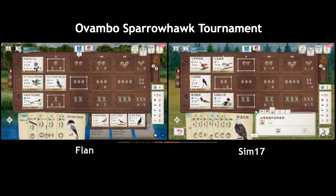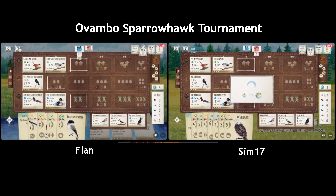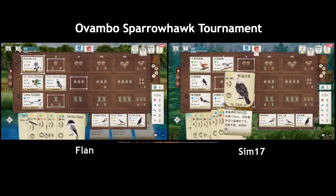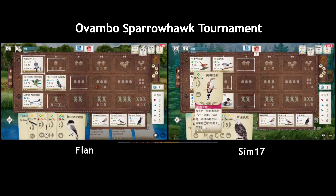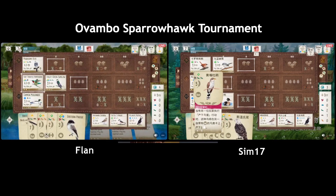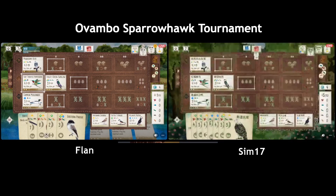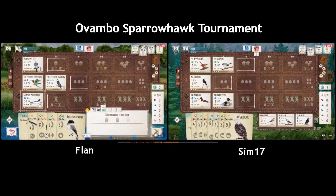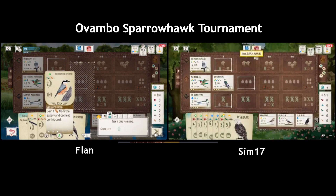Flan got the Phoebe — it's very tempting, they're probably likely going to play Phoebe in the grassland for two food. This is going to go full co-op! Flan is going to be the food provider. Sim is looking to play the Hawk to build up their grassland — that makes sense. They can play the Hawk this turn and win the second round bonus if they want to. They have three turns.